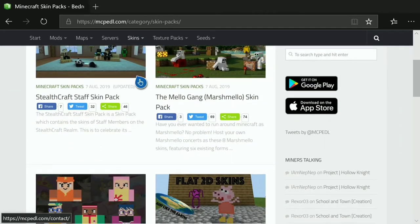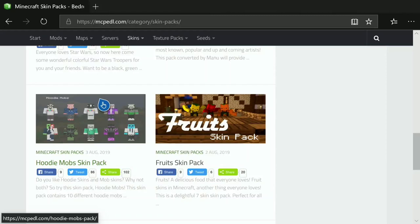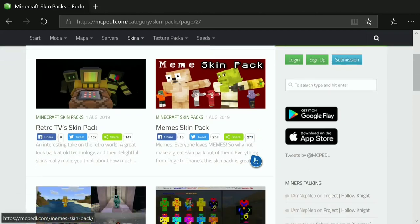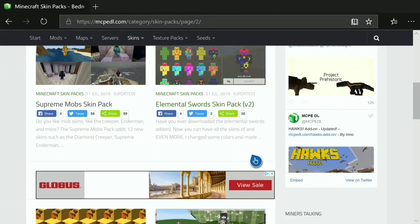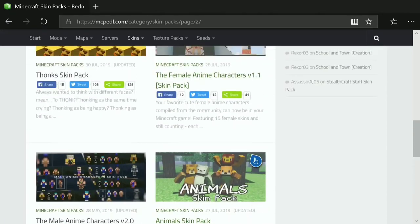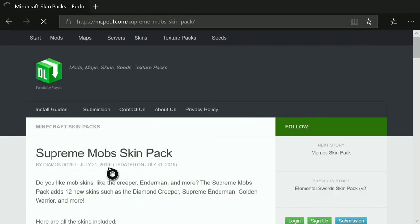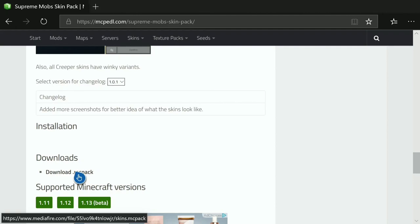You can get any of these skins. Don't click the one that doesn't work — I had to remake this because of it. You can click Next Page to get another skin pack, like meme skin packs, or you can search for one. Remember, you can't get a single skin — you need a skin pack. We're going to get the Supreme Mod skin pack.